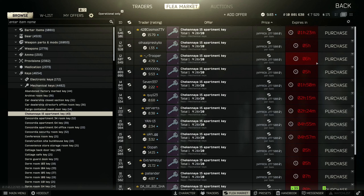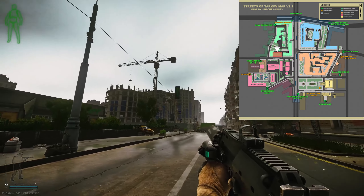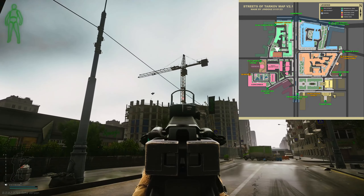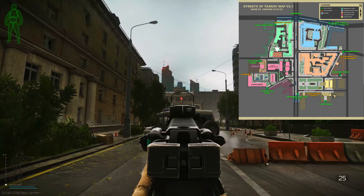I'll show you where to use it, even though I don't have the key. Come to Streets of Tarkov and head to the Collapse Crane extract. You can see where the crane is facing — we want to be on this side of it. If you look up the road from it, you will see a grocery store on your right.